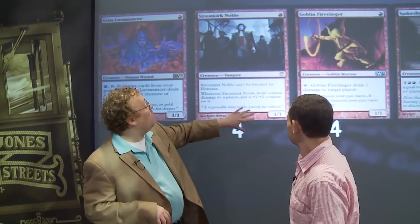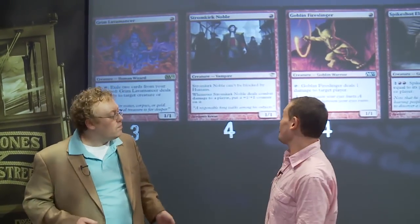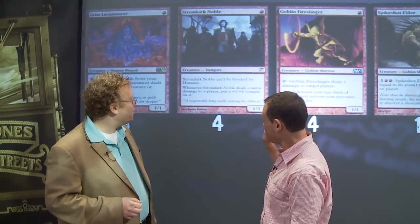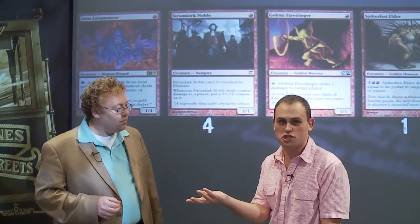Stromkirk Noble — one mana, one-for-one. How relevant is this? Stromkirk Noble can't be blocked by humans, so it's extremely relevant. This card is basically the Nimble Mongoose to my threshold. When you play it, you remove all their creatures, get in, and it just eventually wins the game on its own. It just keeps growing and growing. Half their creatures can't block it and the other half you just remove.